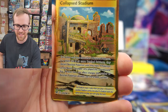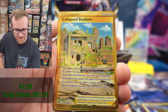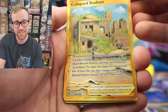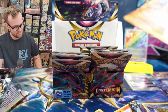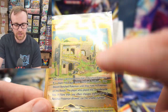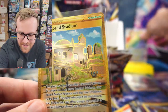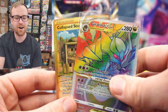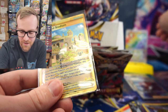Looks like we have a gold card — that's our second secret rare card. We got the Collapse Stadium gold card. This is turning into an absolutely crazy box for $69. Congratulations to Keaton on this amazing box. This isn't like a crazy valuable card — it's about a $7 or $8 card — but it's just absolutely crazy. We got one rainbow and one gold card from the same box, and that hardly ever happens.